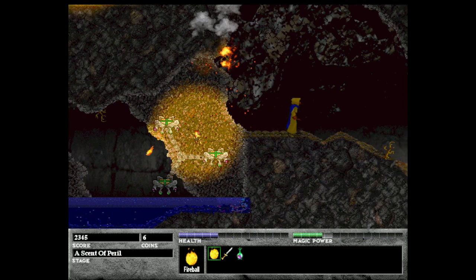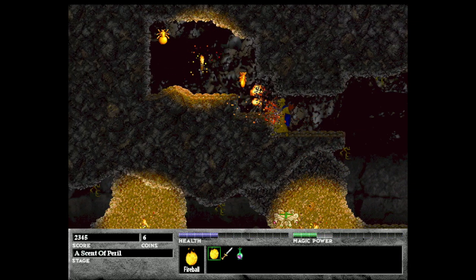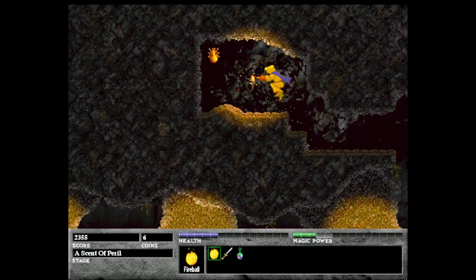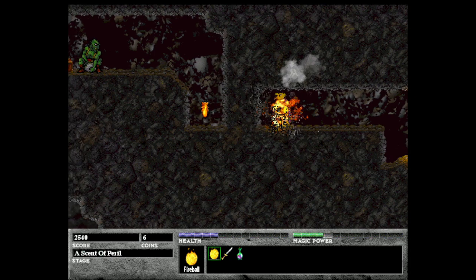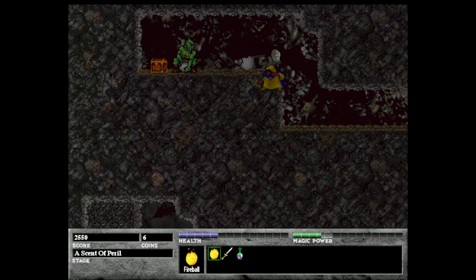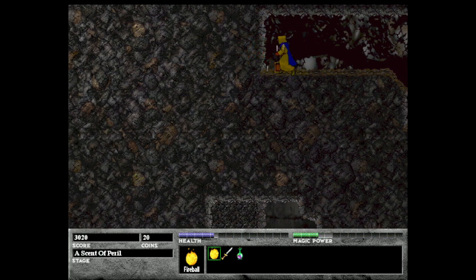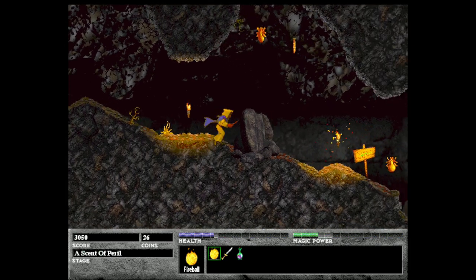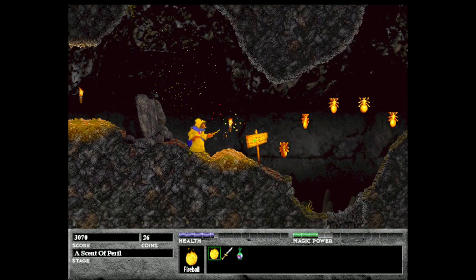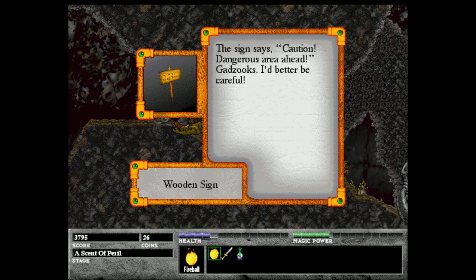And then there's another secret area up here — let me try to get into that. There's a rock-throwing creature. Not a whole lot you can buy in this game, mostly potions which we'll see in a moment. More zikrons to contribute to the points. A different guy here throws knives. The sign reads: Caution, dangerous area ahead. Gadzooks, I'd better be careful.